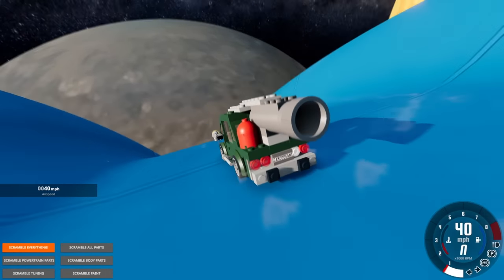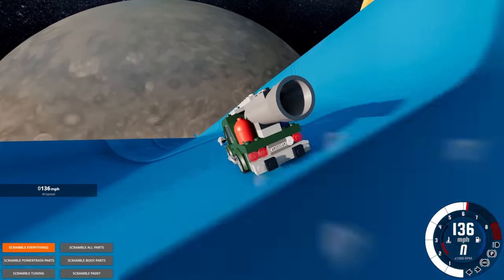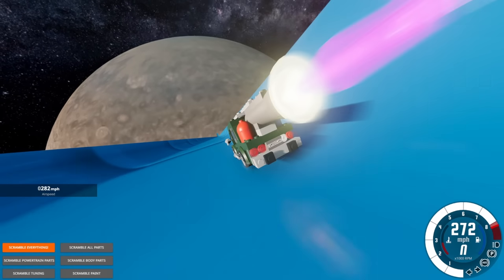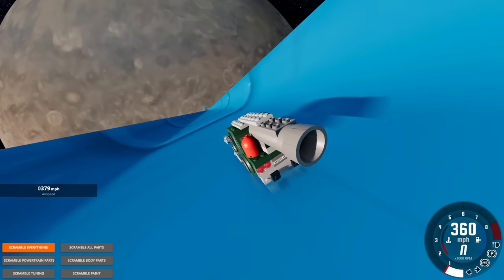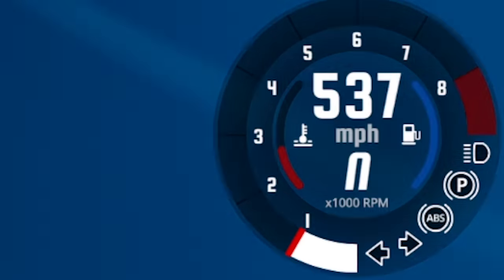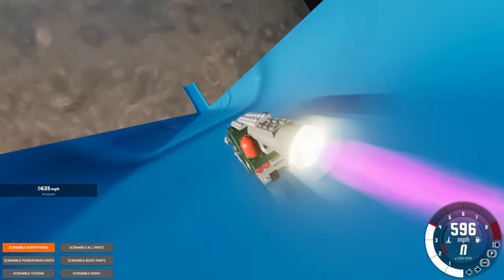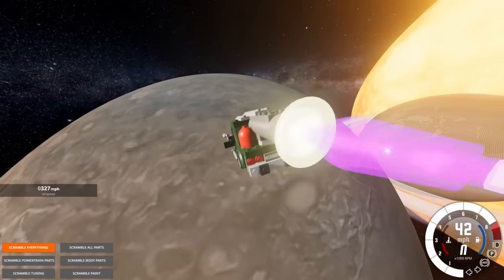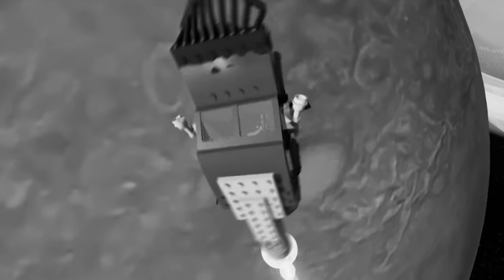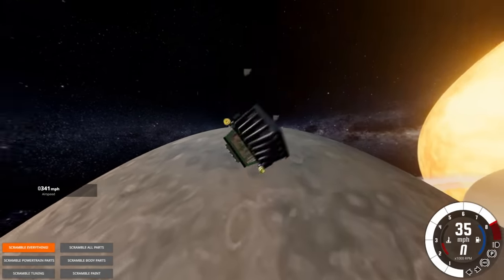This car absolutely destroys itself — it crashes the game above a certain speed, which is actually incredible. Let's not hit the JATO until the very end. This one's super stable going over 500 miles an hour. Let's go JATO — we hit the ramp at like 650 and we are officially a rocket.